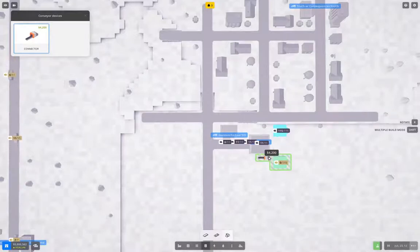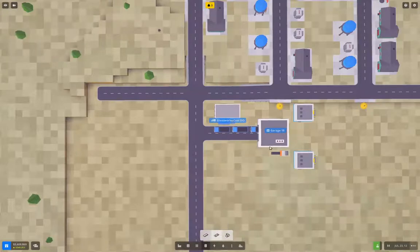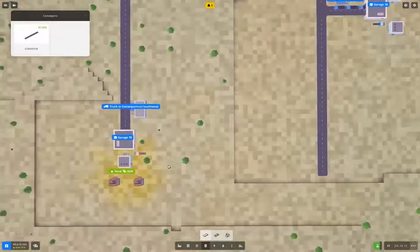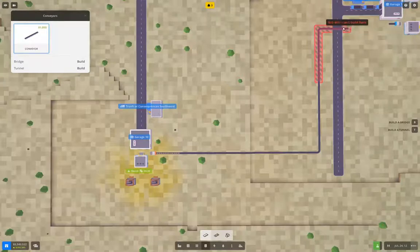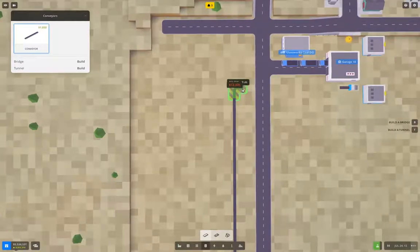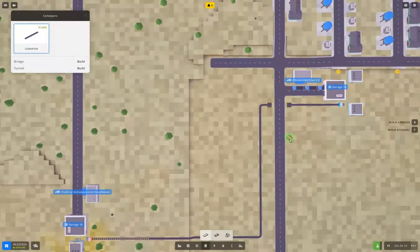We can go up here and do this. That needs to go in. We need to build a conveyor — come up like this and up here. It's not even too long, nice.